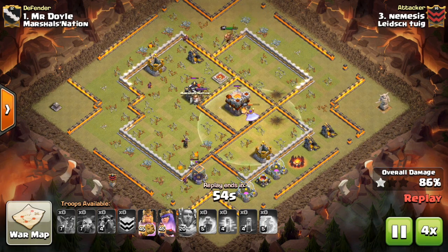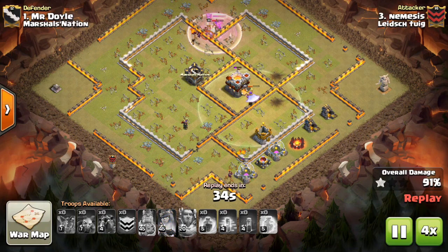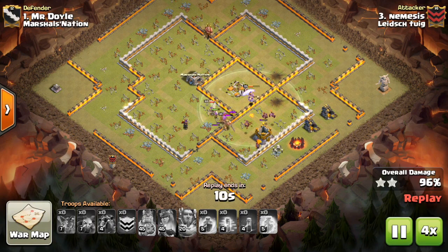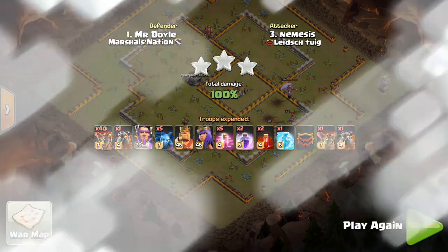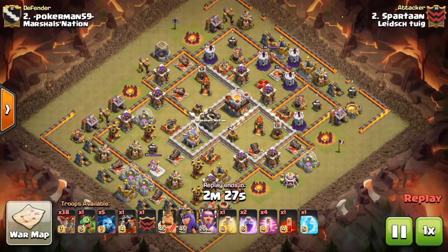He has to deal with the CC troops as they come out, along with some of those skeleton traps and probably some giant bombs — getting all that ground stuff as they walk into the base. Kind of a weird end game here, but despite that, no problem. The heroes get the job done along with a few remaining air troops. Nice attack there. We'll take a look at number two, then call it a day, because that's all I can show, unfortunately.